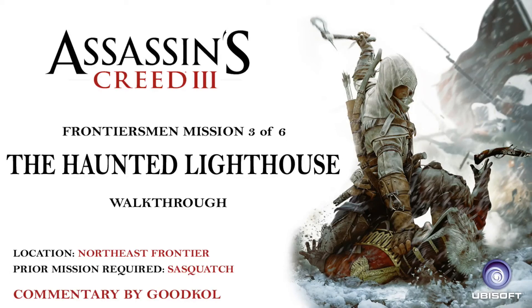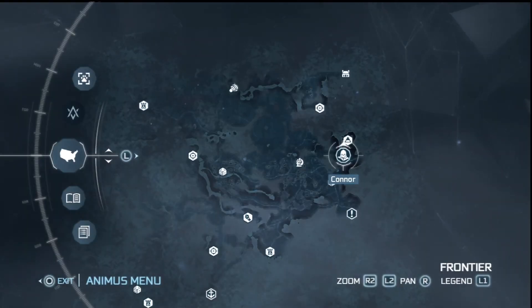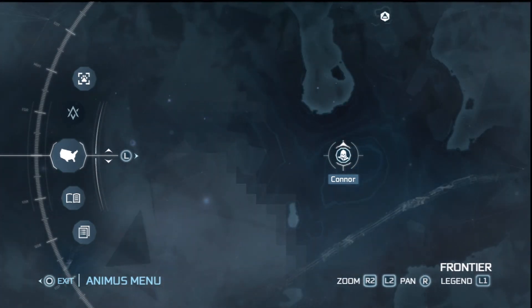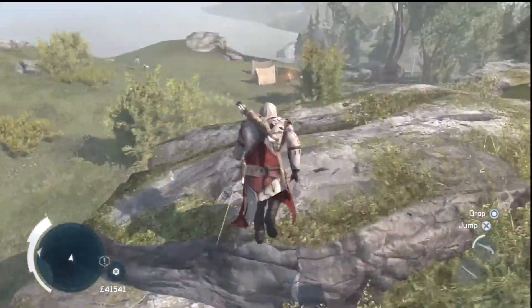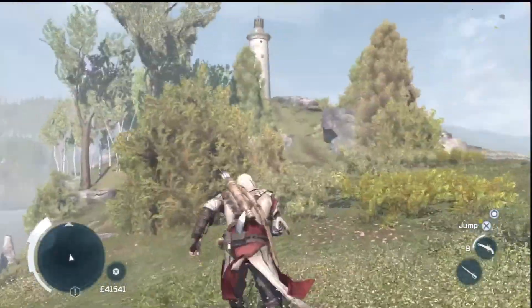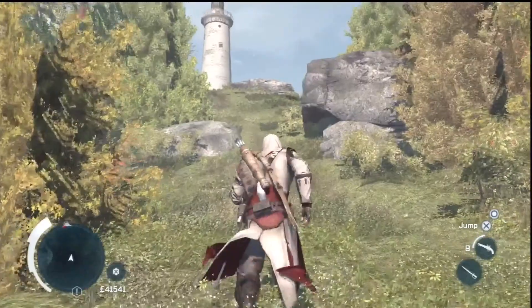Hey all you diehard AC3 fans, this is Frontier Mission 3 of your six Frontier Missions: The Haunted Lighthouse. You'll find this mission to the far right side of the Frontier Map, below the Boston exit. In order to get this mission, you'll have to complete the Sasquatch mission, which is Mission 2. As soon as you finish that mission to start this one, you'd find any Frontier Miss camp and hear the tall tale of The Haunted Lighthouse.